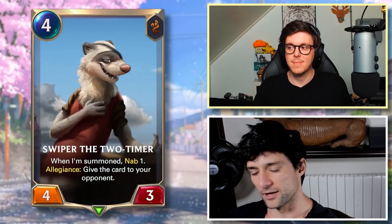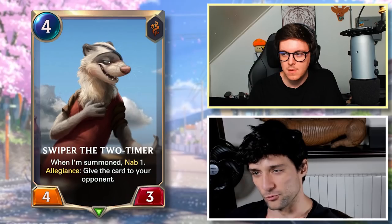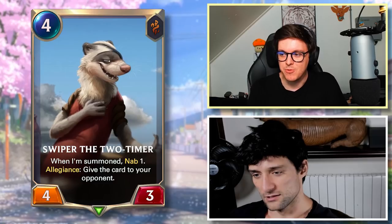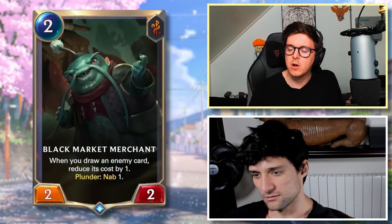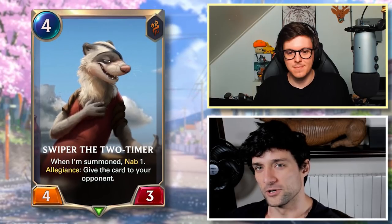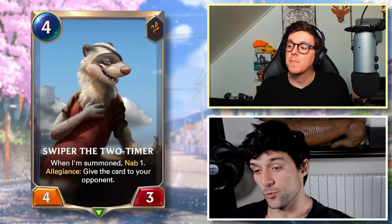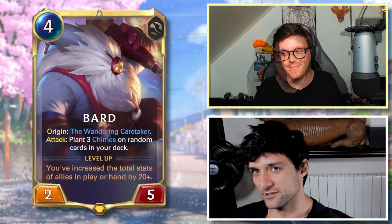I wonder how good the card is though. On its own, is nab one enough to justify a 4-3 for four cost? Maybe it should just be nab two. Even if you cut out the Allegiance, if it's just 'when I'm summoned nab one' with no Allegiance, would you play that in Demacia? No, not in Demacia. You also kind of need to blackmark a merchant. Maybe if it was 'when I'm summoned nab the top card, Allegiance nab the bottom card,' you could play it as a Bard counter — hitting a couple of chimes would be pretty amazing.